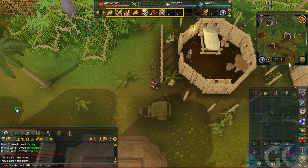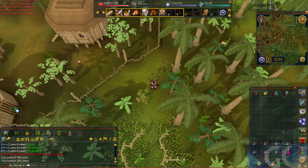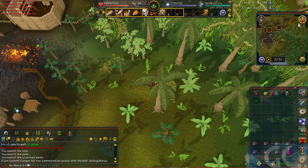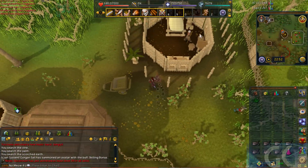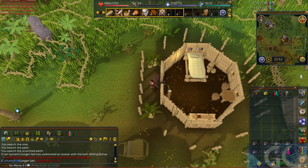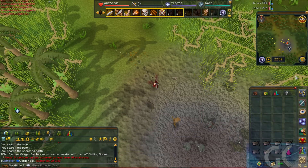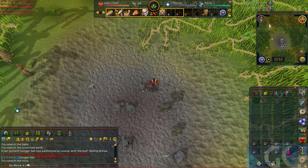Directly south of the red fenced-off area we will find our next herb. Then head to the mining area to the southeast. Once you have it, let's take it back.